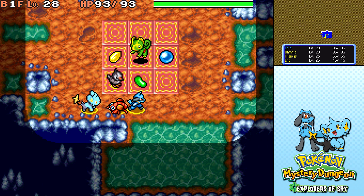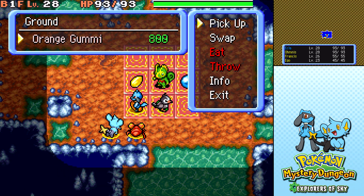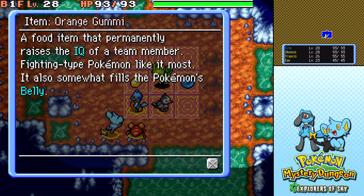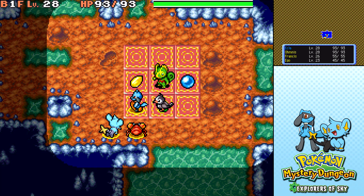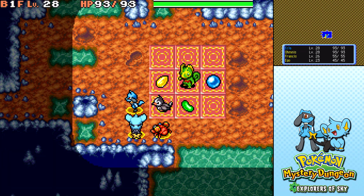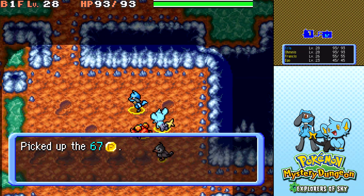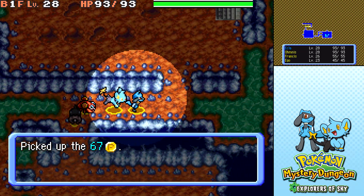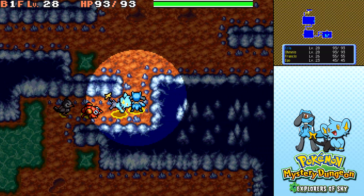Oh wow, that's the shop straight away. So there's a Grass Gummy here and an Orange Gummy. Orange Gummy is for Fighting Types, right? Yeah. Now I only have a thousand Poke, so what I'm gonna do is run around the dungeon and see if I can find enough Poke so I can buy both of those gummies, since one will be useful for Francis and one for myself. It's a bit of a stretch to find 600 Poke in this one floor, but I'll give it a try.